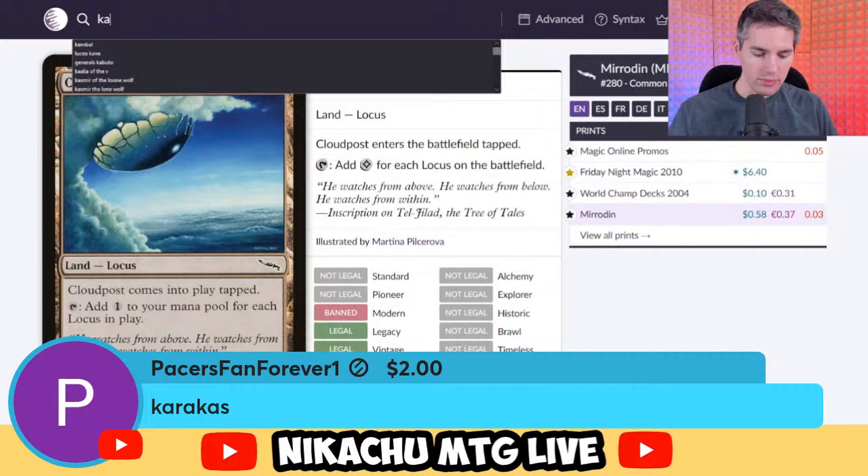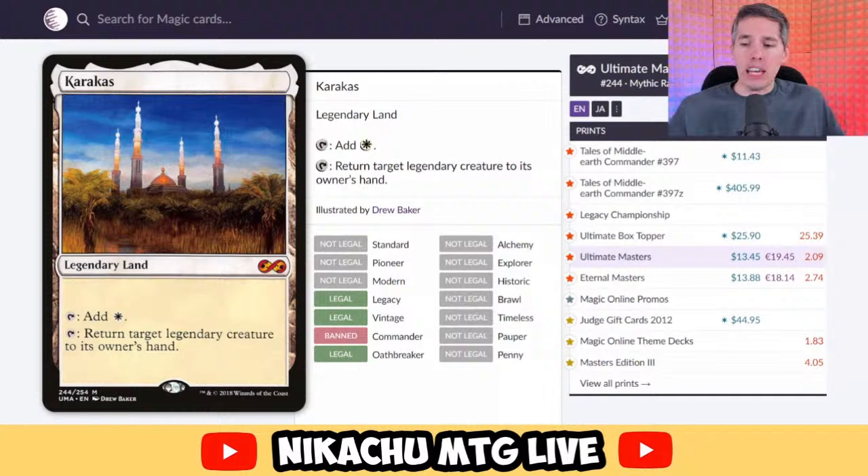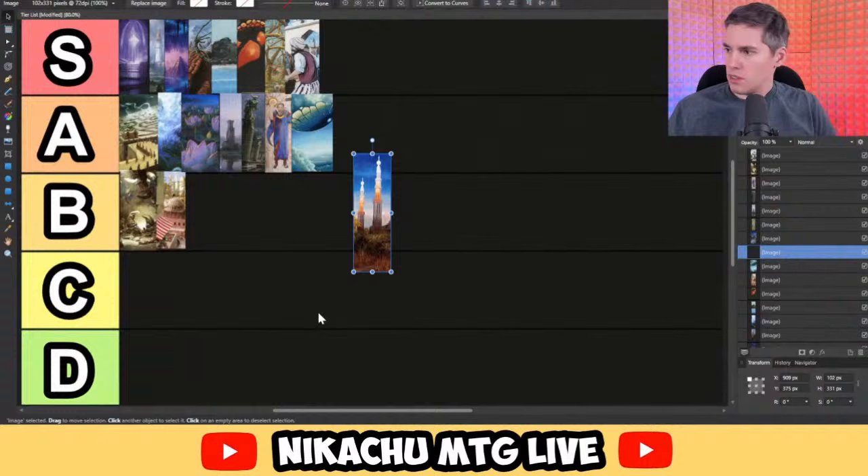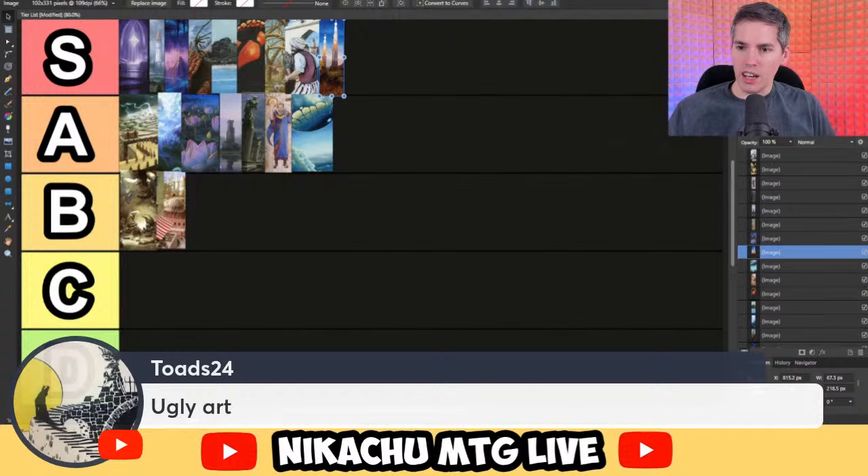Karakas — it's like a plains with upside. It's a Legendary Land that taps for white. Return target Legendary creature to its owner's hand. You can bounce your opponent's creature — an insane tempo play. You tap one land to bounce their seven-mana card. Or you can protect your own Legendary Creatures by bouncing in response to Wrath effects and removal. Easy S-tier.